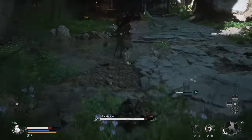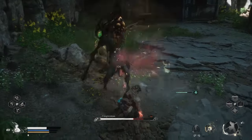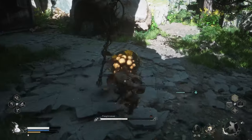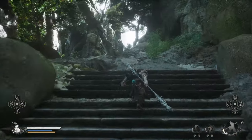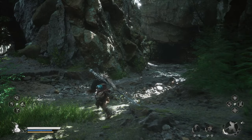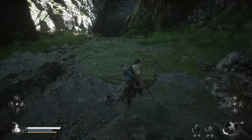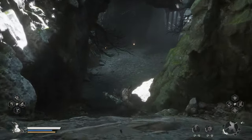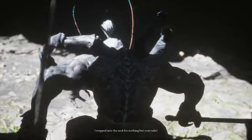You have to defeat Fungi Woman really quickly because she seems to regenerate her health bar, so you have to be really quick. Once you're done, go back to where you came from, go up those stairs, and you're going to reach an intersection. If you go to the left, you're basically going back to where you came from. Go to the right — there's going to be a cave. The moment you go down, the enemy that you encountered at the very beginning of this quest is going to show up again.